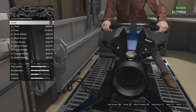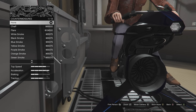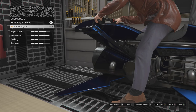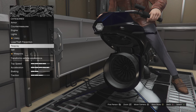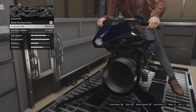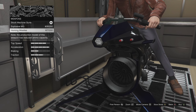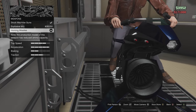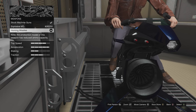This is where you customize your Oppressor — you can add all kinds of things. You can add an engine to make it even faster. For weapons, go to the weapons menu — you'll see Homing Missiles and Explosive MGs. Explosive MGs sound cool but they're too expensive. Homing missiles are the way to go, so go ahead and buy those.